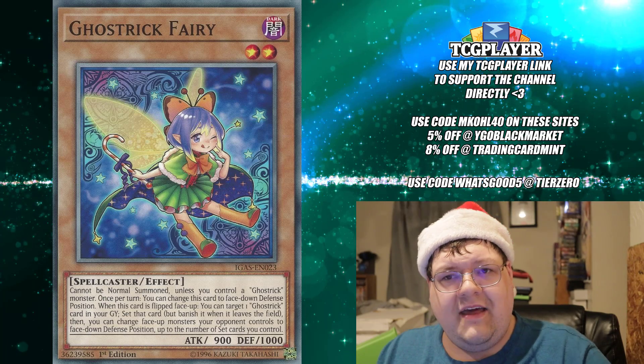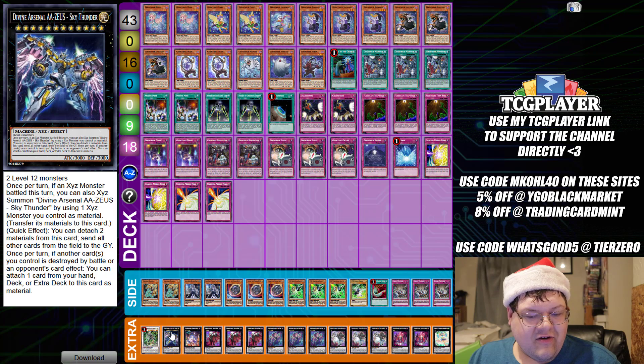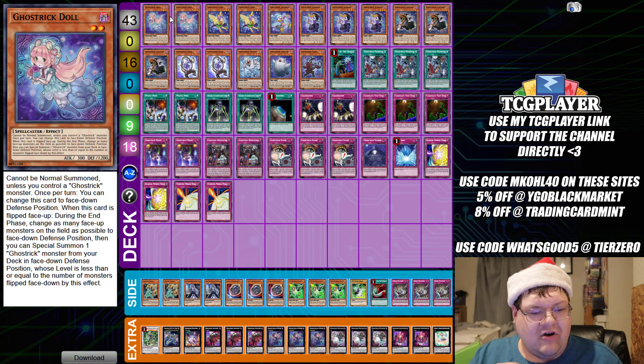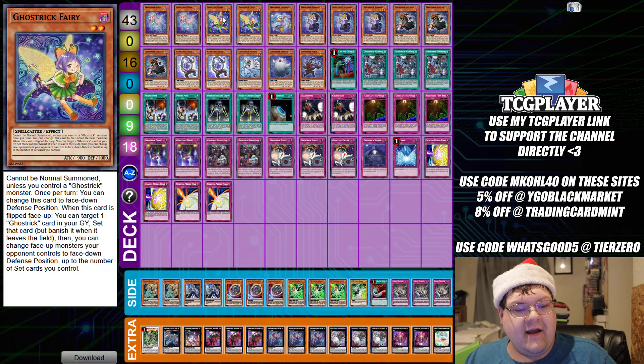This is what we're working with for Ghost Tricks from Nazri today. This is very much a fun deck. He also wanted me to point out that Zeus is sometimes counterintuitive to the strategy, but sometimes you just need a big board wipe. He played this at his locals and had a lot of fun with it. We have two copies of Dolls. During the end phase, change as many face-up monsters on the field as possible to defense position. You can special summon one Ghost Trick monster from your deck in face-down defense position whose level is less than or equal to the number of monsters flipped face-down by this effect.